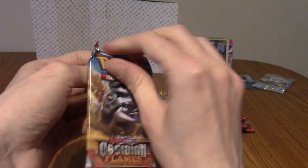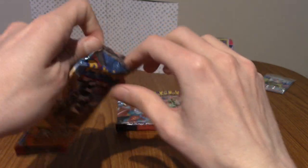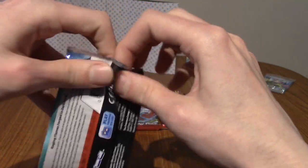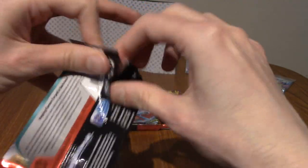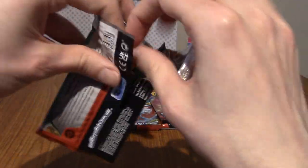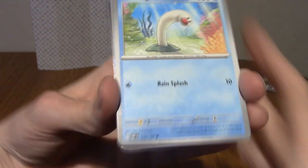This is the set with the Dark-type Charizard Secret Rare — not dark Pokemon like back in the Team Rocket set. I'll guess Electric Energy... it is Dark. Maybe Dark means I'm going to pull the Charizard.